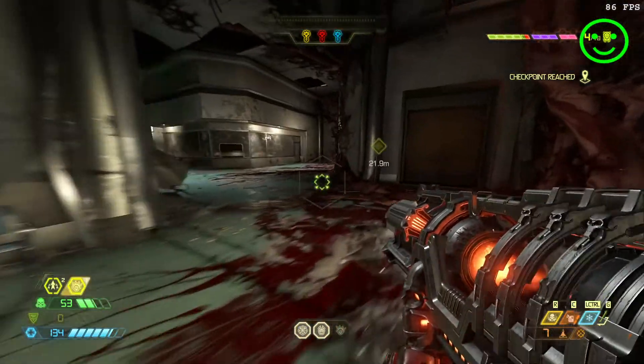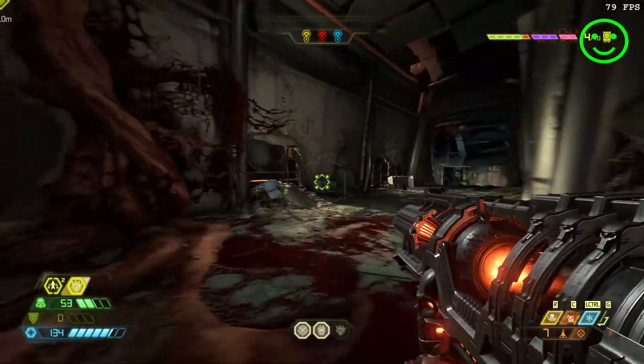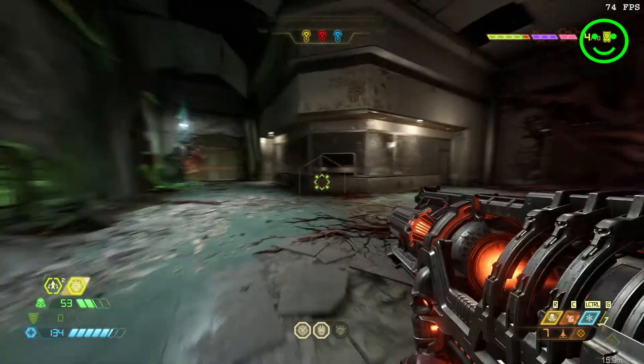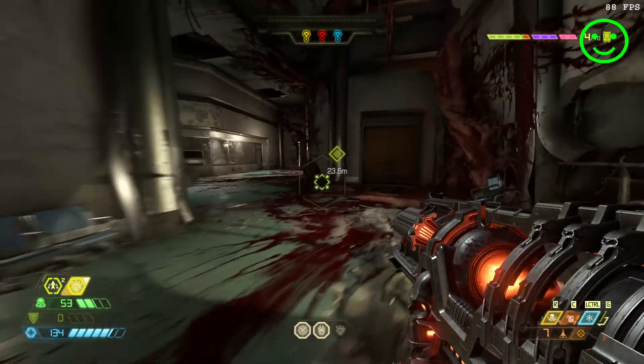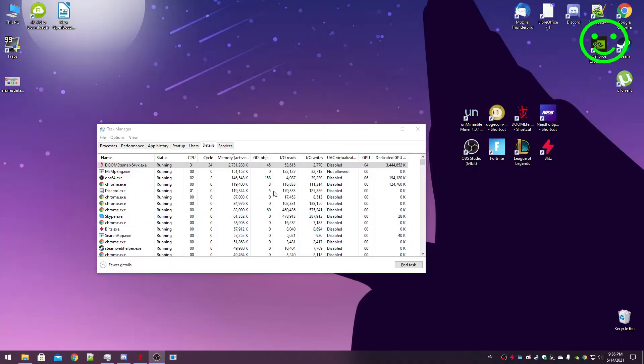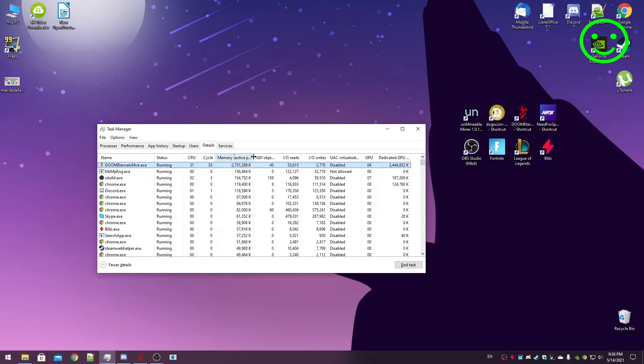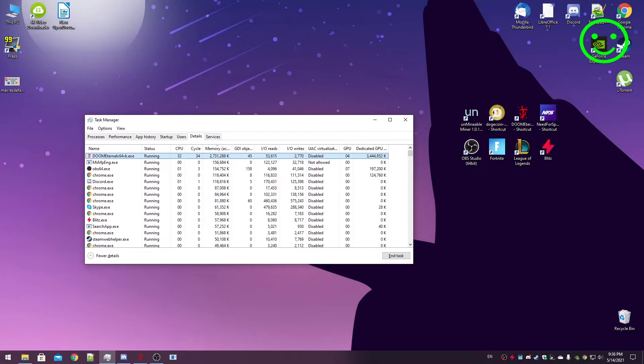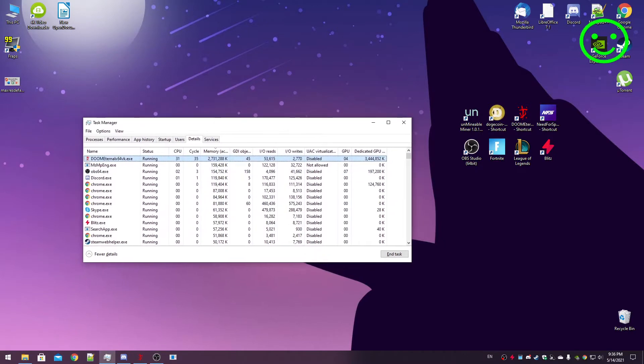Let's look at the Task Manager to see how much RAM is being used on medium settings. As you can see, RAM is up to 2.5 gigabytes, and the dedicated GPU memory is up to 3.4 gigabytes. We'll also do a low-end resolution test at the end.